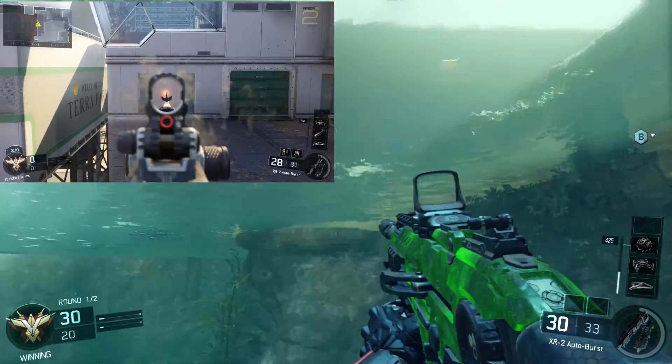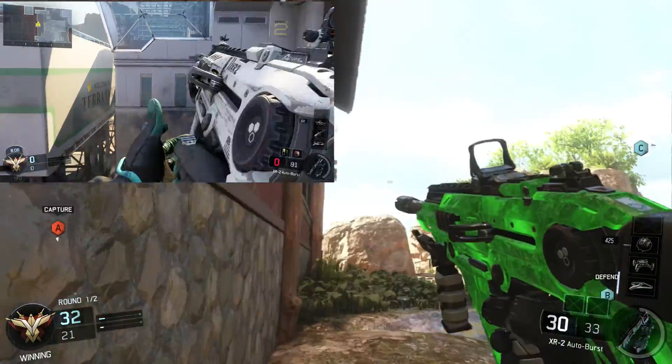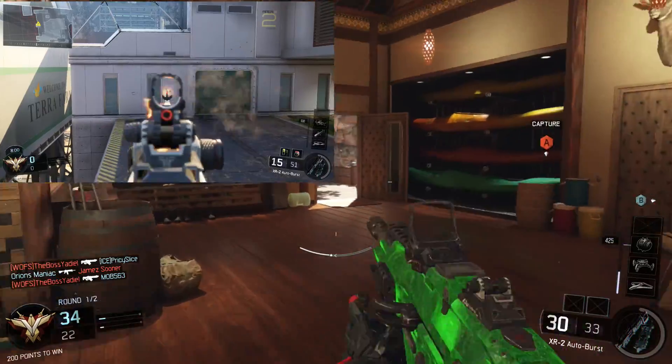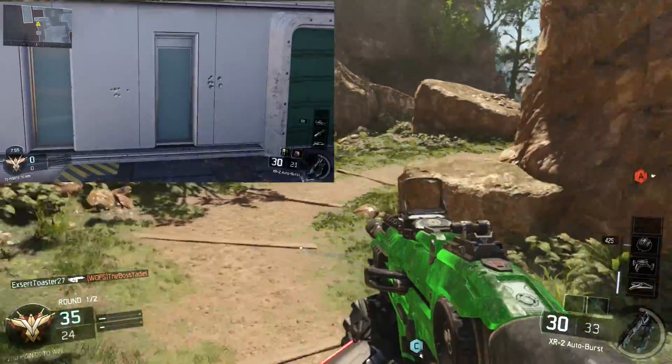Next we'll get into recoil. The recoil is good, just like most burst weapons. As you guys know, most burst weapons don't have hardly any recoil. It mainly just stays in the same spot because it is a burst — you're not constantly holding down the trigger, so the gun doesn't really go up that much.